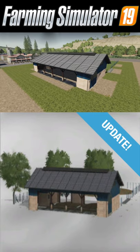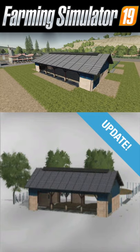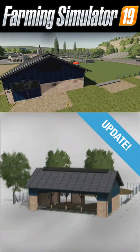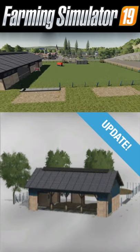Today we got an update to the cow shed for all platforms of Farm Sim 19. This is going to be version 1.0.3 — textures have been renewed. It's going to cost you four hundred thousand dollars, holds 444 cattle, and it is going to be 26 slots for those of you on consoles.